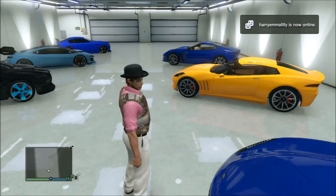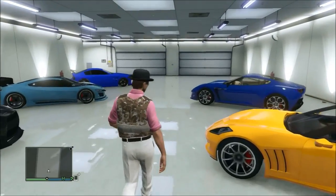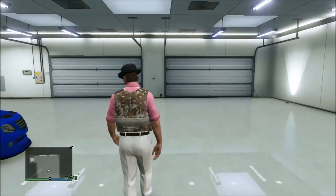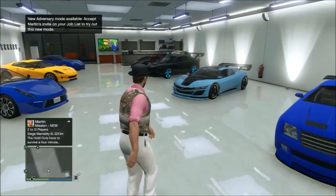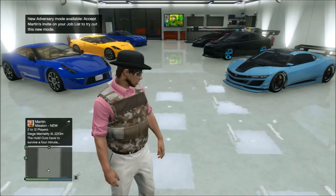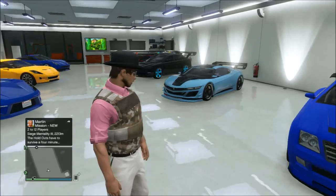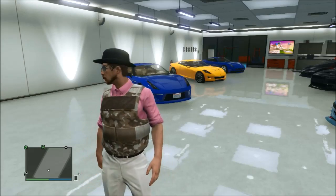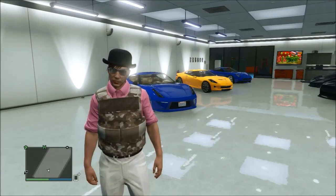A lot of times if you want to do a video and keep people from just straight up shooting you all the time, just go to a private session. You do that by pushing your start button, going to online mode, then GTA online mode at the bottom, and then push either private friend session or invite only session. That will keep people from being able to shoot you up — unless your friends are that kind of people.